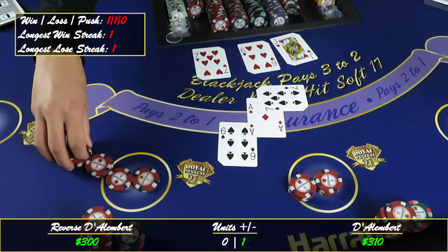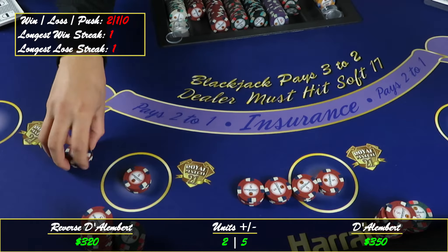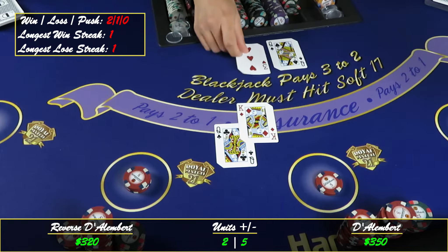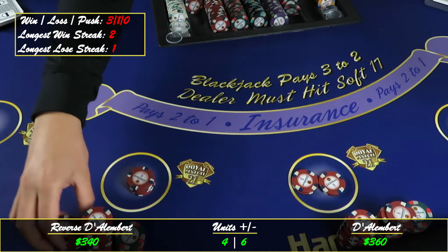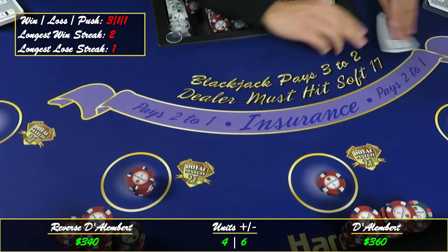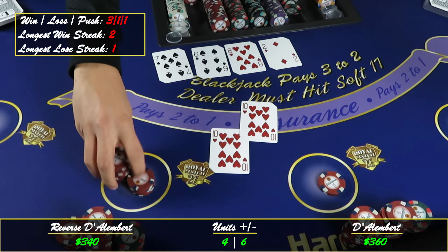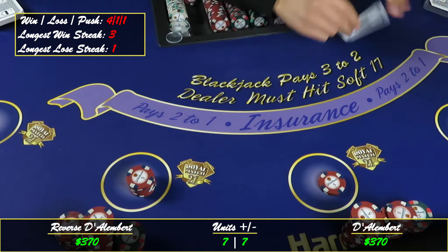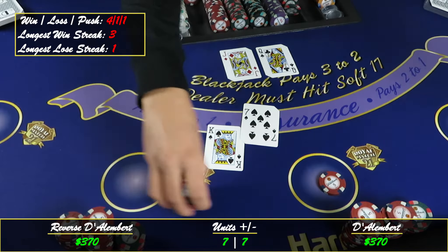We're going to double this one for sure — take that dub. We're going to press it up one unit and take it back down to base one unit, ten dollars. Got 20 again, take that push. 16 — too many. So now on the Reverse D'Allen Barrett we're even — that's crazy. Big loss on the reverse, so we got to go to thirty dollars on the next bet.